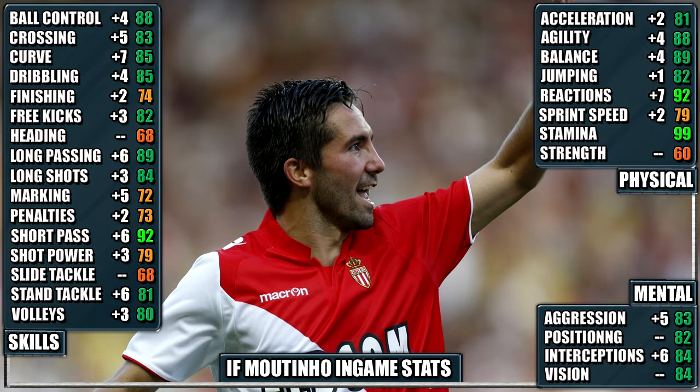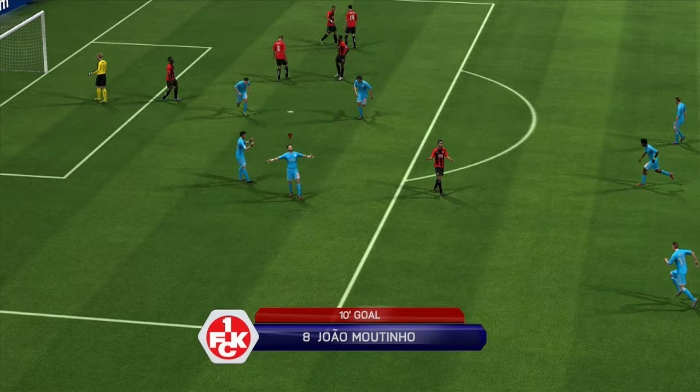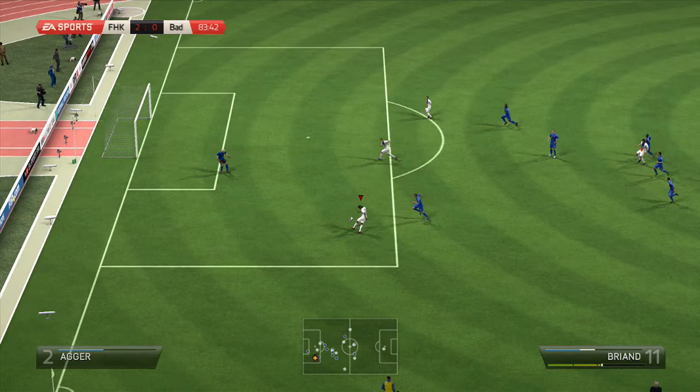We've also included the gains from his non-inform for comparison. So Moutinho has great all-around stats. His lowest stat is his 60 strength, and to be honest that wasn't even that noticeable in game anyway. So he's the perfect player to use as a midfield creator.